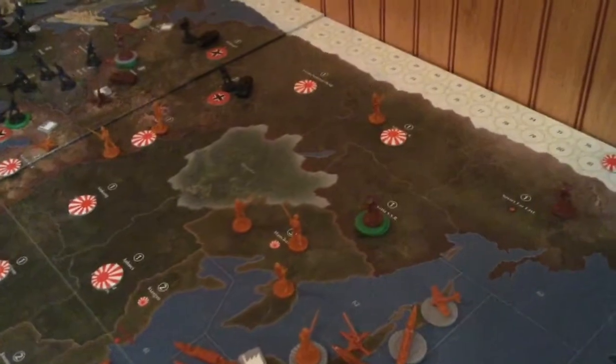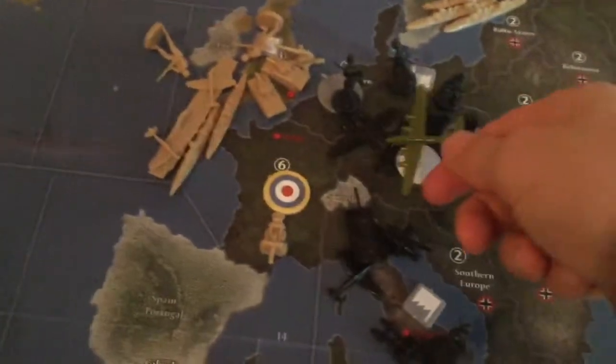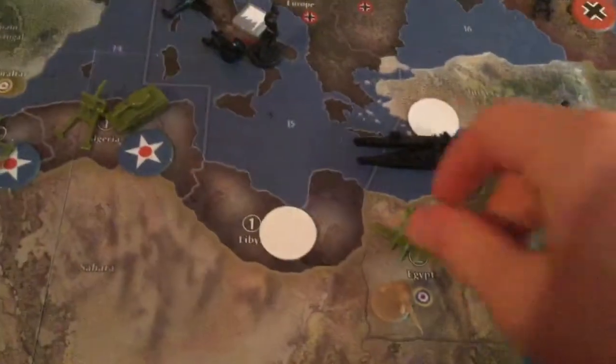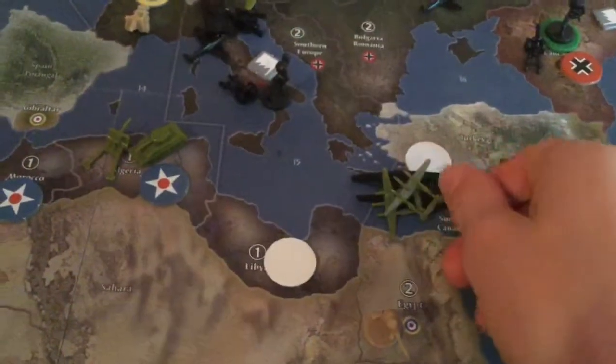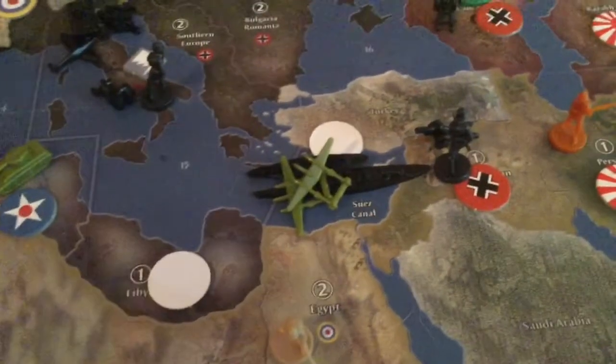Now we will do combat moves. For combat moves, first we have, over in the European theater, a bomber from Britain is of course bombing Germany. A fighter from Egypt and a fighter from Morocco are both coming in — one with one move left and one with three.